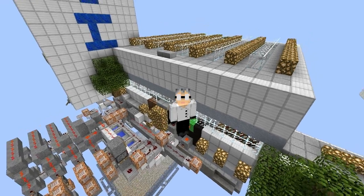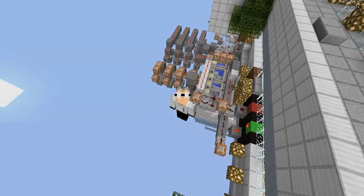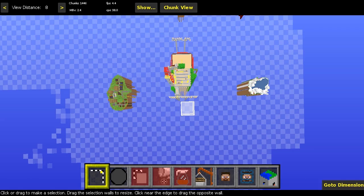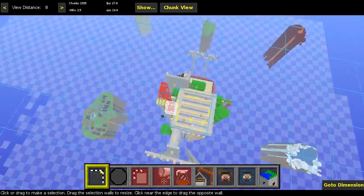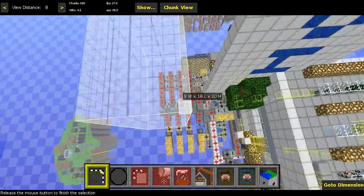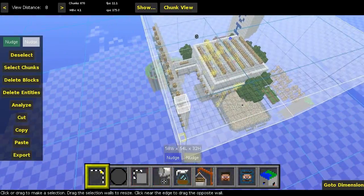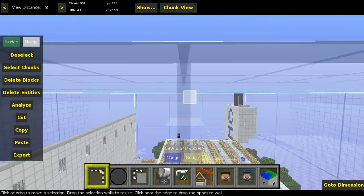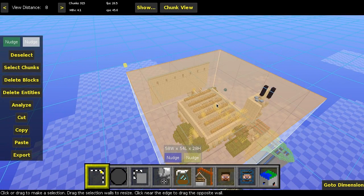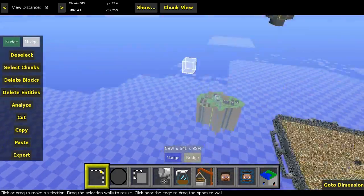We're going to pop into MC Edit right now. Here we are in MC Edit and all I need to do is go ahead and select this spawn point. I don't want to entirely rebuild it myself, so I might as well save it as a schematic file. Then we'll set up a new blank world and start from scratch from there.